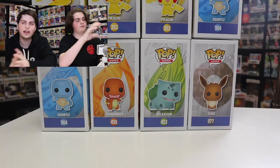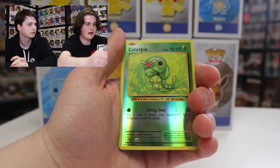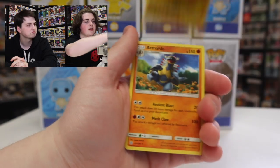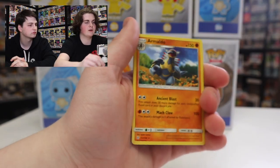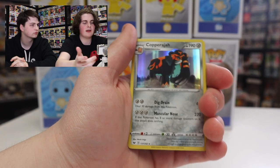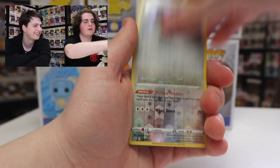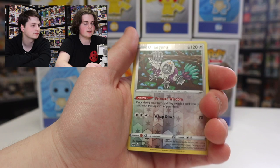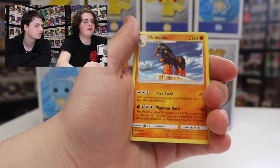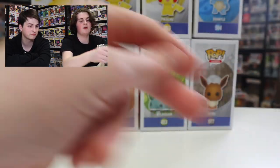Quick recap of the Grookey tin: best pulls were the Poliwrath Holo, Caterpie Reverse Holo, Cloyster regular rare, Pinurchin Reverse Holo, Armaldo regular rare, Trapinch Reverse Holo, Copperajah regular rare, Orangaru Reverse Holo — love the drawn art on that one — Mudsdale regular rare, and Pansear Reverse Holo. That's about it for the Grookey tin.